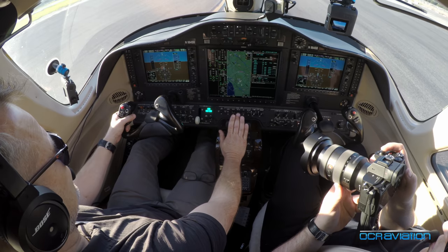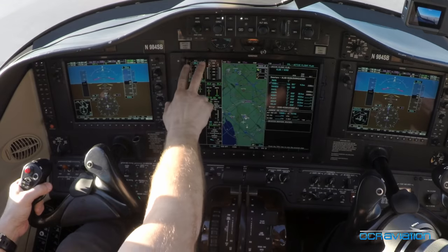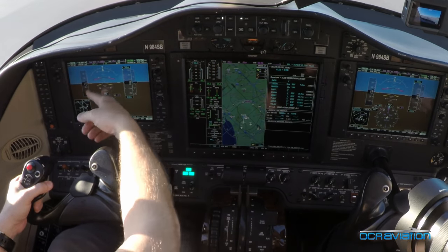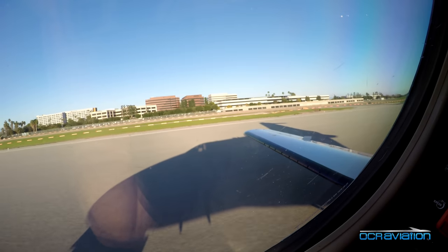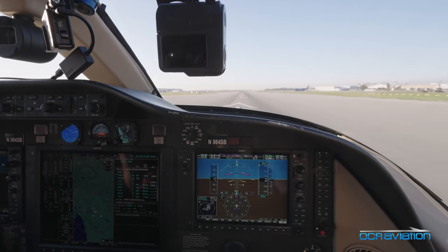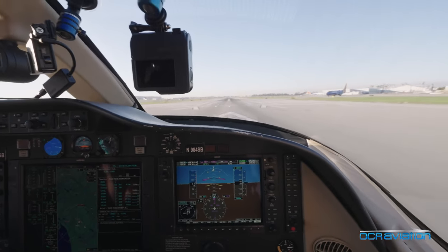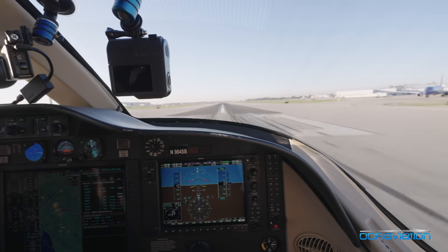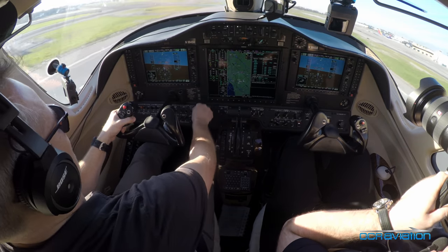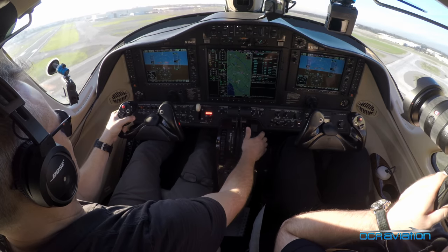Okay, power's coming up. All looks good so far. Takeoff — D10 — they're green. Everything looks green to me. Airspeed's alive. 70 knots, cross-check. Positive rate. Gear up. 120. Flaps up.